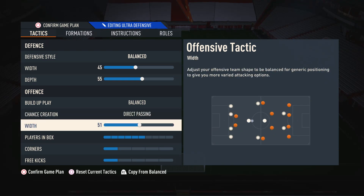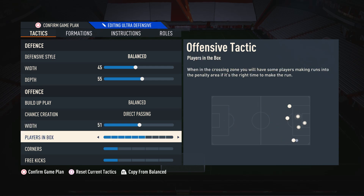Moving on to the width — because this is a wider formation, it makes sense that we want to use a slightly wider width than we would with a narrow formation, because otherwise it will feel more like a 4-3-2-1 than a 4-3-3. So I like to have the width on 51, so our wingers are nice and spread out. We can really reach those wings and utilize this formation to its strengths. Moving on to players in box, I just have this on 6, because I like to get some players into the box to create chances, but I don't want to overcommit the entire team to the point where we get counter-attacked.